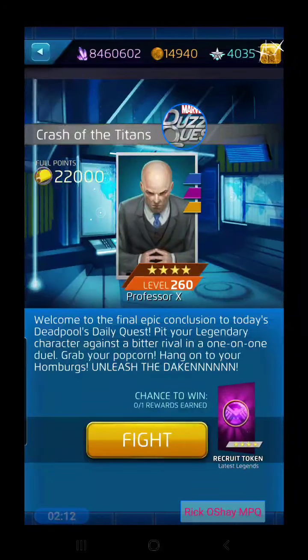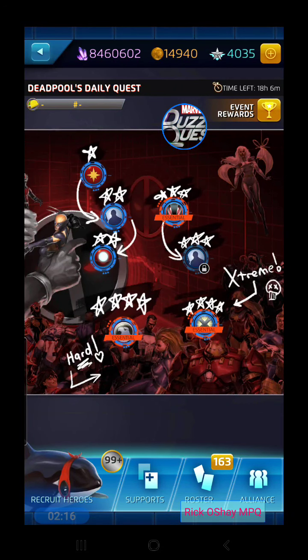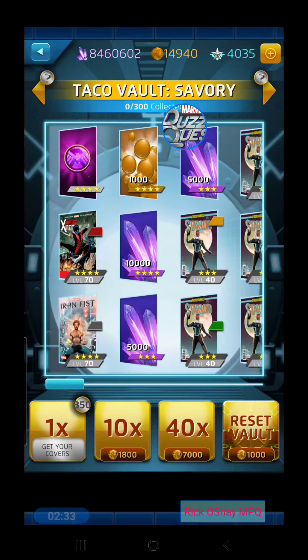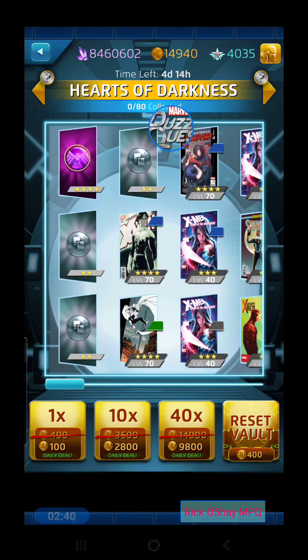We haven't taken on the Crash of the Titans yet against Professor X with Nightcrawler, and we're going to champion a four-star character and play that character in a battle or two. We have a lot of tokens to get into. A lot of you probably know who the four-star is going to be that I champ today. Let's do our tokens first — that'll allow us to get the levels we need to get this four-star champion.